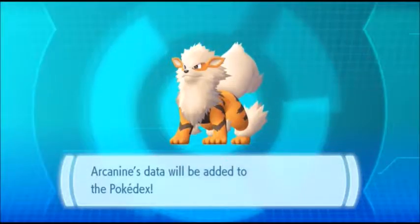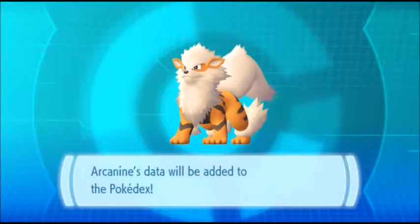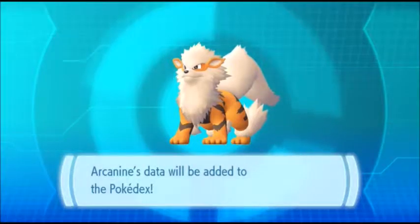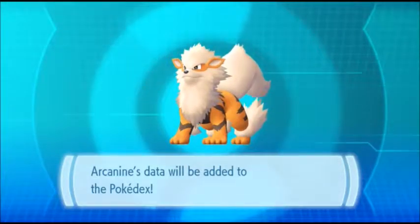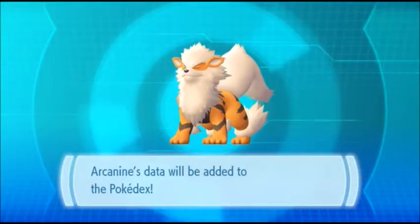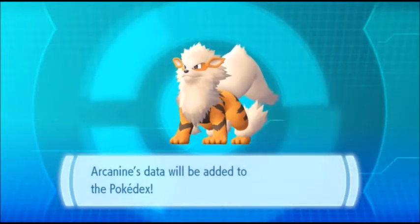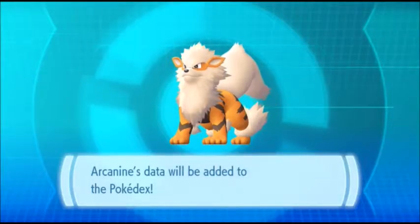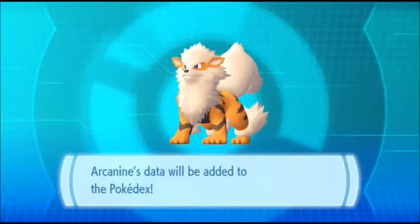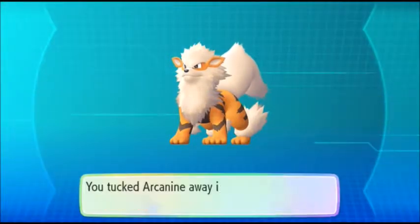Arcanine is what you're getting in Pokemon Eevee version, and in the Pokemon Pikachu version, I believe it's a Persian who you'll get. For the Persian, you don't get it by talking to a beauty girl. You need to obtain a Meowth and level it up to level 28 or higher to evolve into a Persian, or get one from a Black Belt in Fuchsia City in Pokemon Let's Go Pikachu. So if you have the Pikachu version, that's who you need to go to.